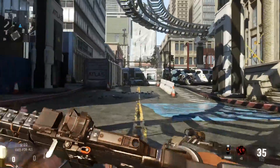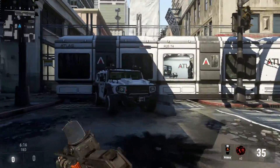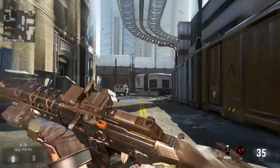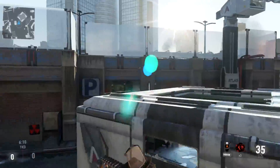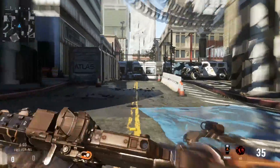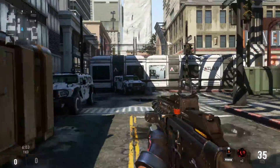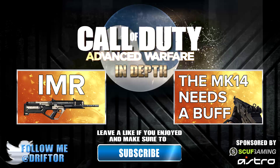I want to be clear — I was not the person to discover this. I think it was discovered by iTemp, and I'll link his channel down in the description. You want to slide, jump, and boost, and you have to do each jump-and-boost maneuver at the very end of the previous one to get the absolute maximum distance. It is the fastest way to navigate the map.